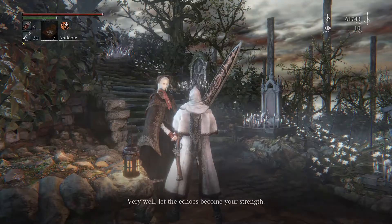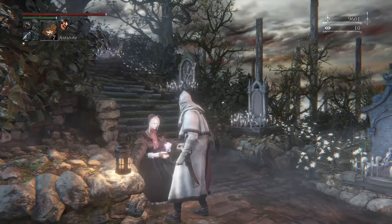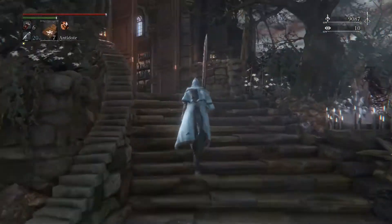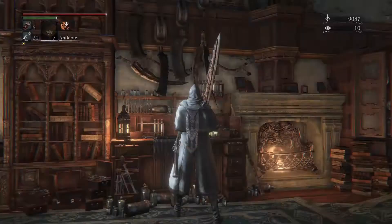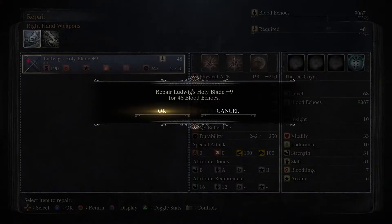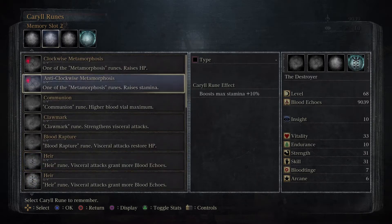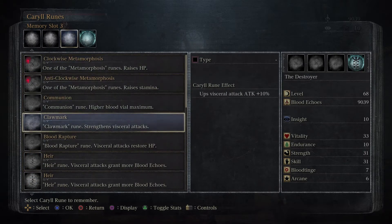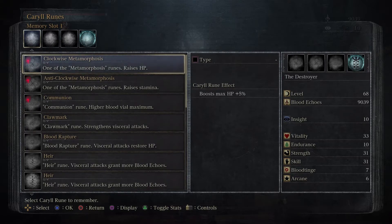So what we're gonna do is bump up our vitality. I should have left strength and skill at 25 and bumped up vitality to 50 — I messed that up. But either way, this works too. Ludwig's blade can't be updated yet — we still need that elusive blood rock. For runes, we're gonna want HP and stamina. Take off the moon rune since we're just facing a boss — I don't think the moon rune scales echoes from a boss. Let's take an extra blood vial. That's what we want to do.